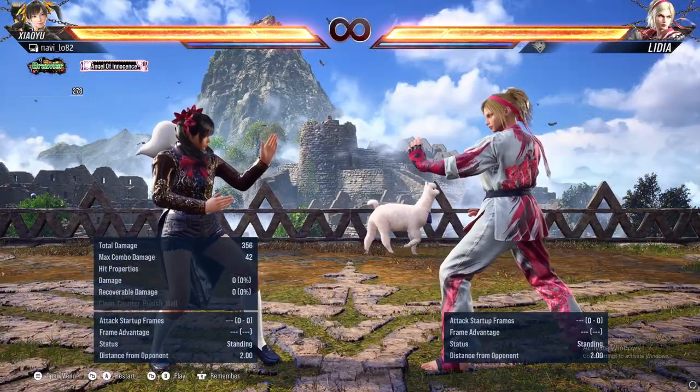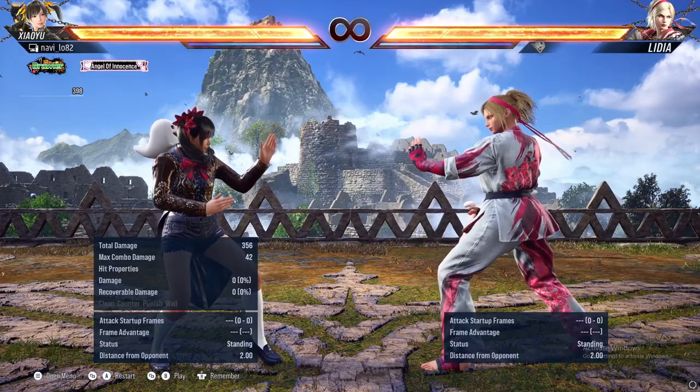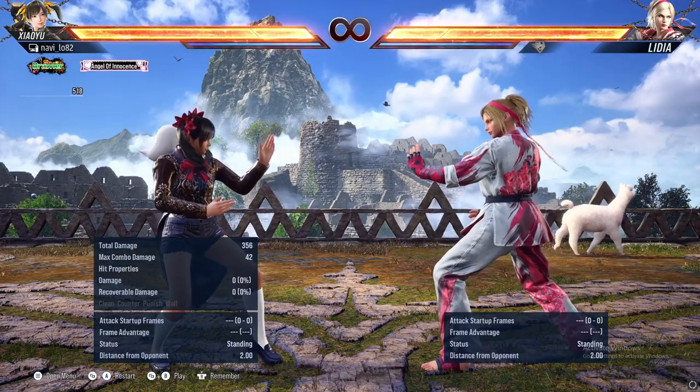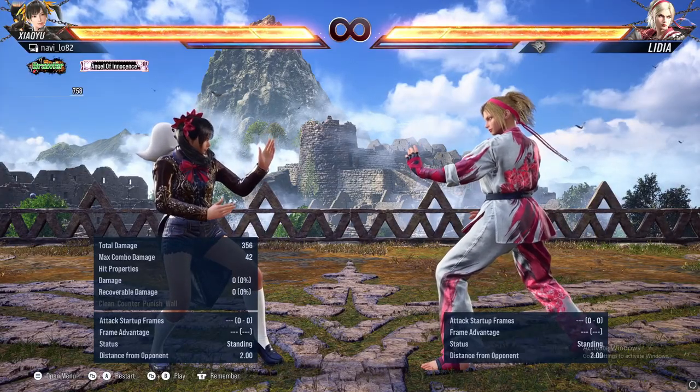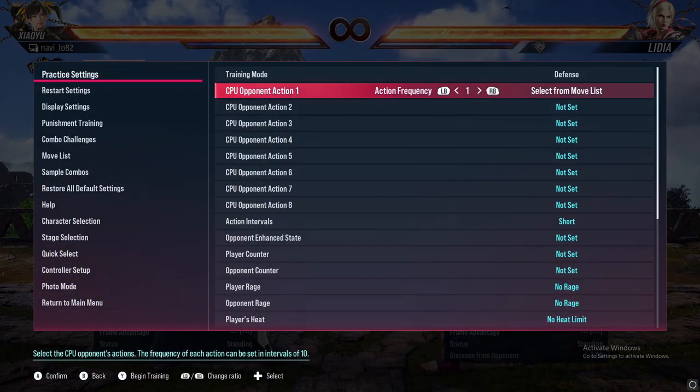Hello! So we'll be looking at Lydia's forward 1+2, 3, 1+2. I'll be looking at this one because I seem to get hit by this string of moves quite often. It is her heat engager and it's a string of 5 moves.